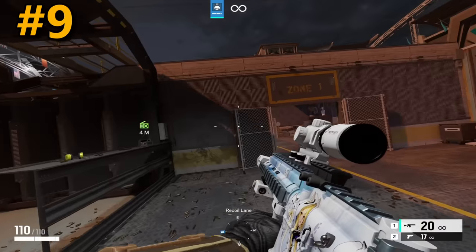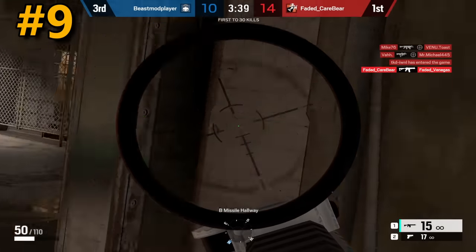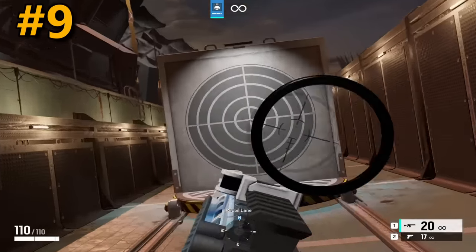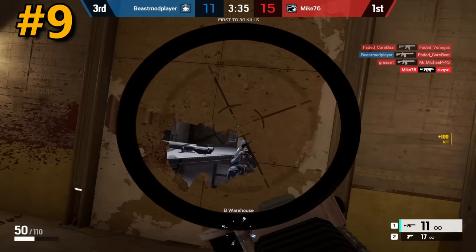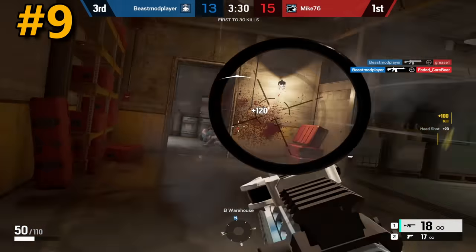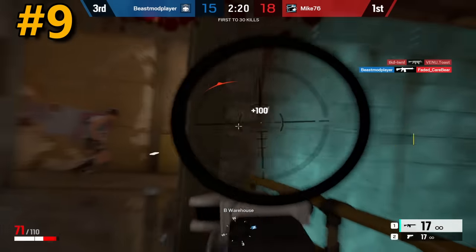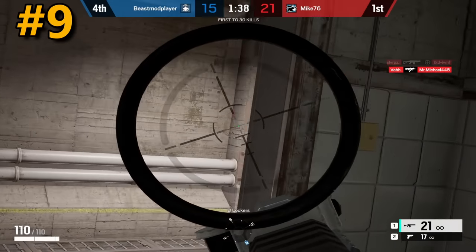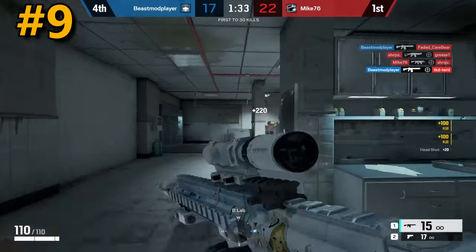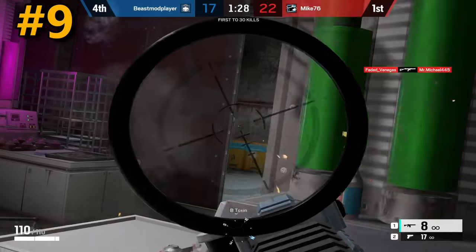Coming in at the number nine spot, we have the Telescopic B, which is the original 3X sight. The reason this weapon sight isn't going any higher is simply because of how big its sight picture is — when you ADS, over half your screen becomes three times zoom. This makes it very hard to swing people at close distances because your zoom is extremely strong. The one advantage is that the housing is very slim, so your peripheral vision isn't covered much. But considering those downsides, I did not want to put this sight any higher.